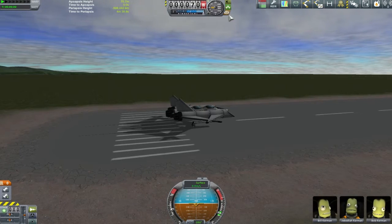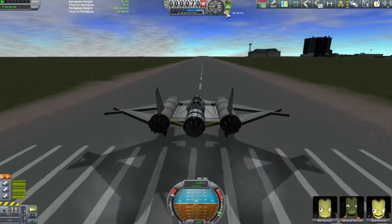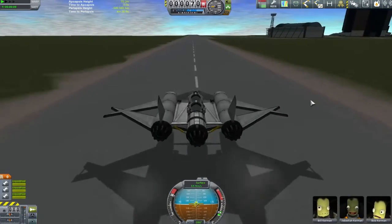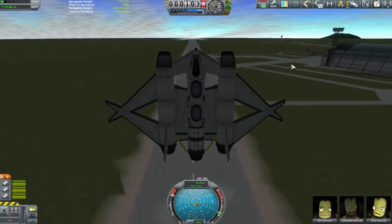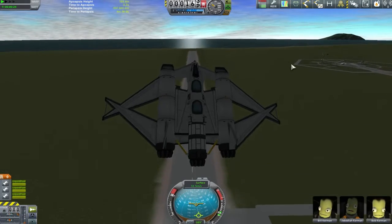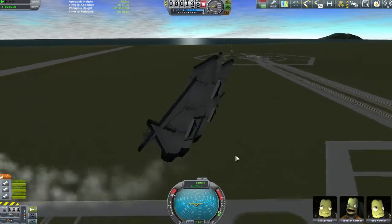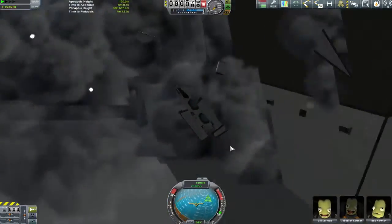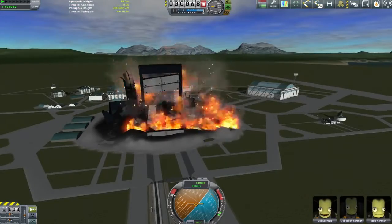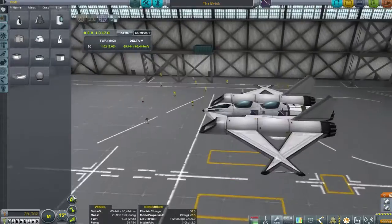Here we are once again on the runway - Jebediah, Bill and Bob have just come out of the canteen. We start building up some speed, get to about 60 meters per second, and boom - straight into a vertical climb. Unfortunately I now cannot get out of this vertical climb. I try a bit of a side spin, that doesn't work, so we pull up again and pancake our way right into the VAB - and not just a little bit. This is my first legitimate smashing up of my VAB.